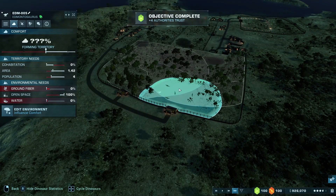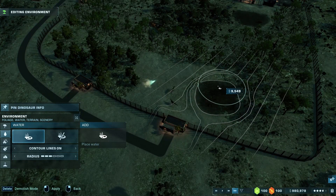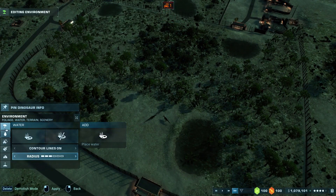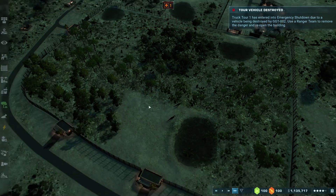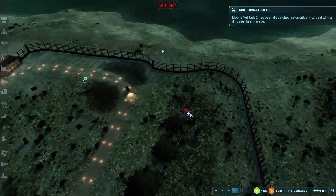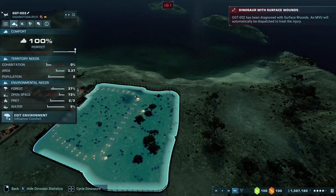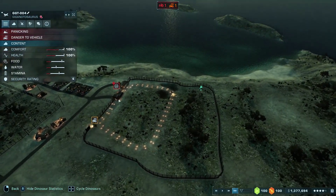These guys are lonely — that's fine. Ground fiber should exist, and actually we're going to add some more water over here as well, so we have two water sources. Asset transportation complete. Now we need some more tall leaf for our main man the Apatosaurus. Uh-oh — surface wounds, that's perfectly fine. They're healing. You've got plenty of everything.